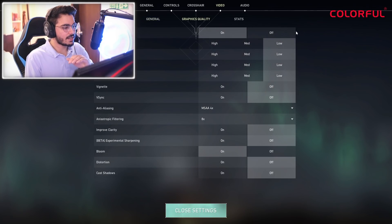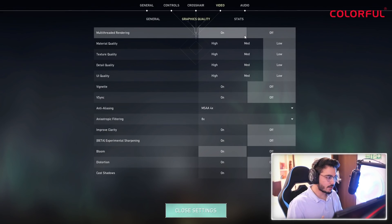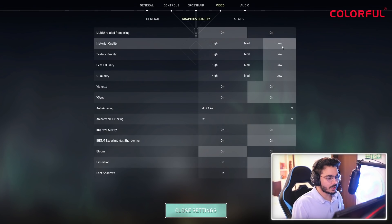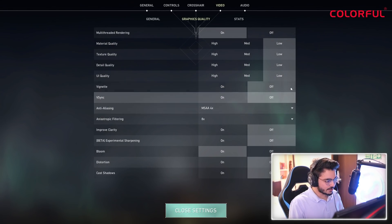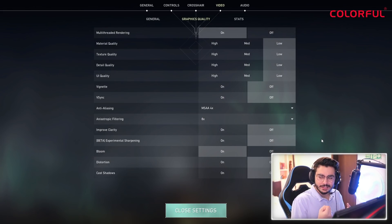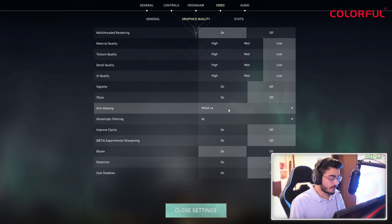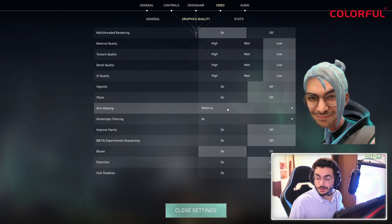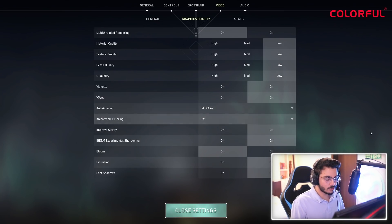Go to Graphic Quality. Multi-threaded rendering — on, so that all your cores and threads use max performance. Material quality — low. UI quality — everything on low. V-sync and everything — off, because you want to get the max out of your GPU and CPU. It doesn't matter so much; maybe your skins won't look as good, but it's okay for performance. Anti-aliasing — 4x, and anisotropic filtering — 8x, so the game looks sharp.